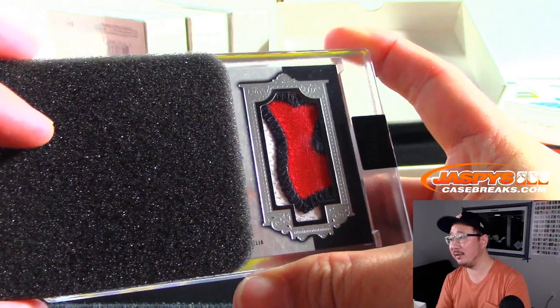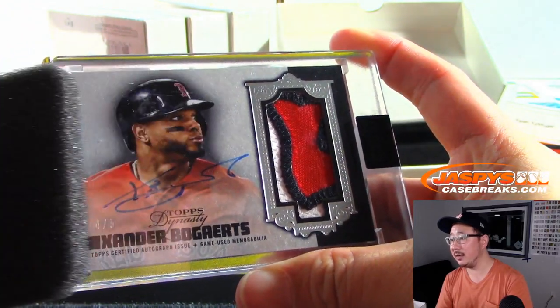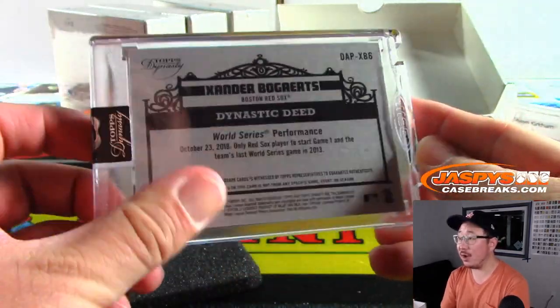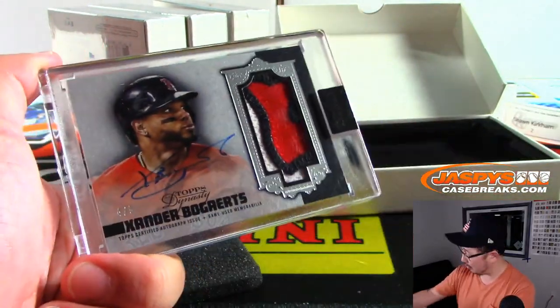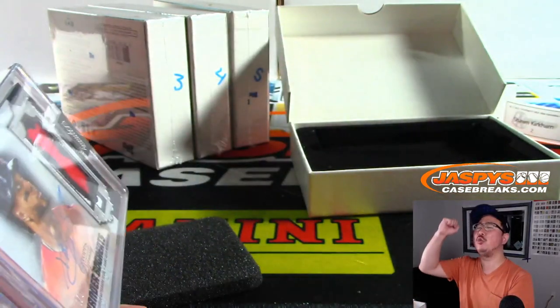It's a good looking patch — Red Sox. 4 out of 5, Xander Bogaerts. Nice patch, nice autograph. It's a train whistle — I'm looking for a 1 of 1. All aboard the Big Hit Express! Woo-woo.